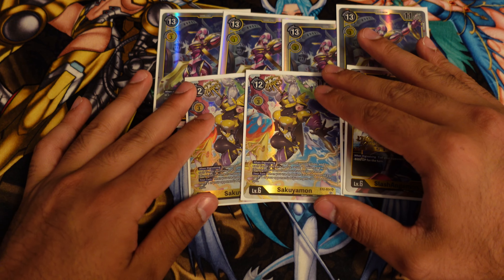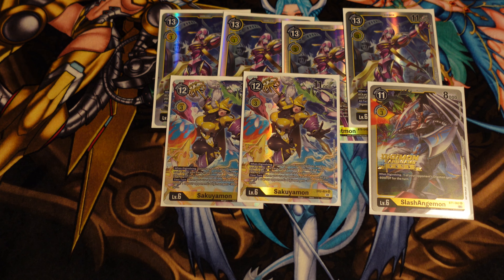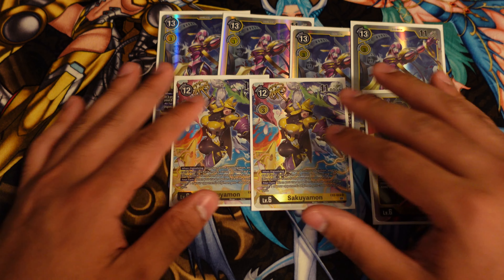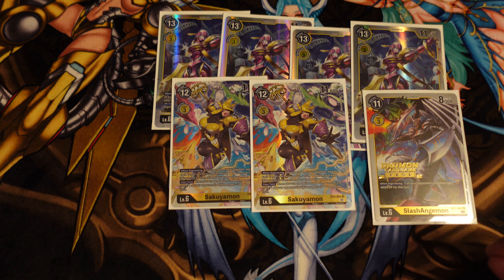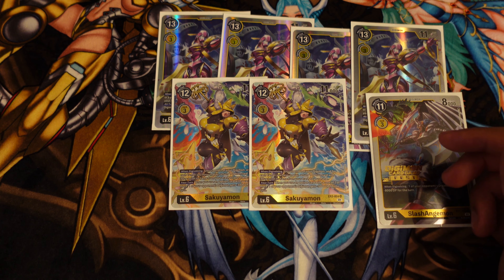Sakuyamon is a new addition to this deck with two really good effects. On digivolving, you get to unsuspend one of your Digimon — that's the key effect. Then for each tamer you have in play, return one option card with 'plug-in' in its name from your trash to your hand. Your turn, whenever you use an option card with a cost of two or more, one of your opponent's Digimon gets minus three thousand — and that's not once per turn, unlike the Taomon inherited.